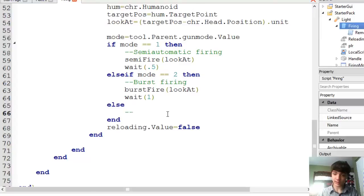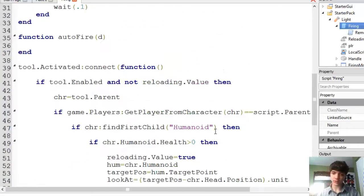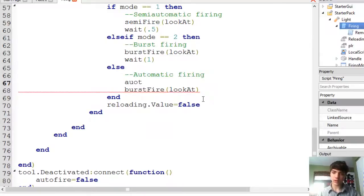All right. Now, what we're going to do is a little bit different than normal. First off, what did we name the variable? Auto fire. All right. Auto fire equals true — set that first. Now change this to auto fire.